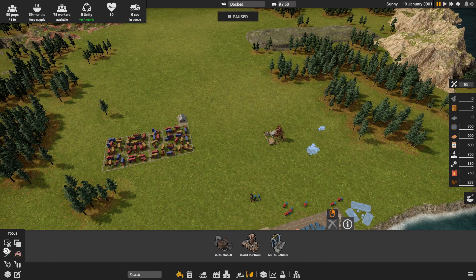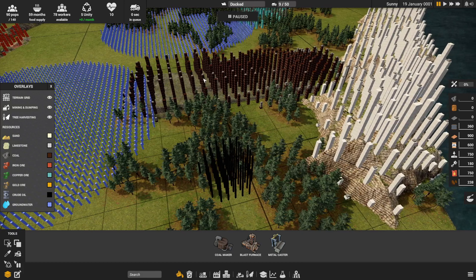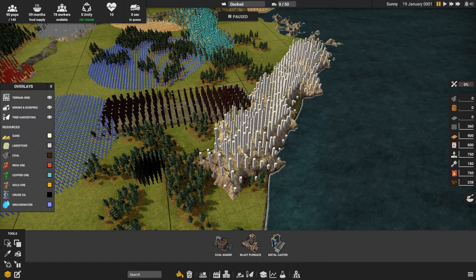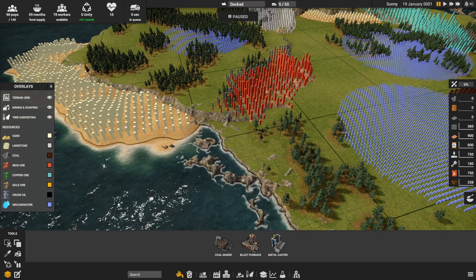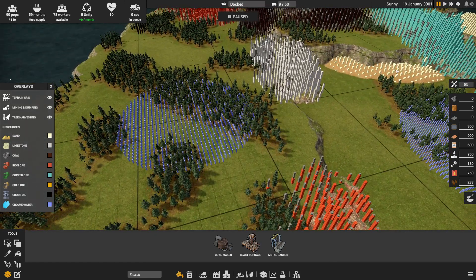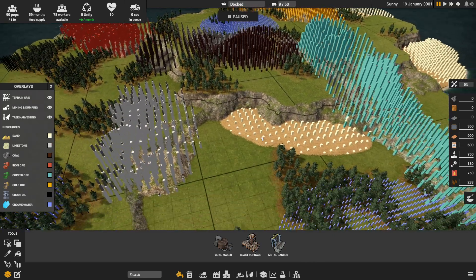I'm going to pause it because I want to see something. This is what I'm looking for. We've got groundwater up here. That's coal. That's got to be oil. That's limestone. That's copper. That's iron. That's got to be sand. Do we have any gold? No, that's sand. There's the gold.